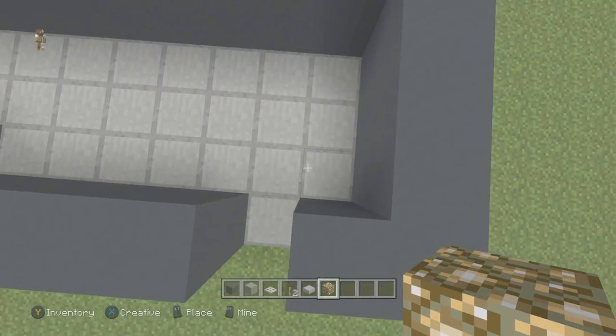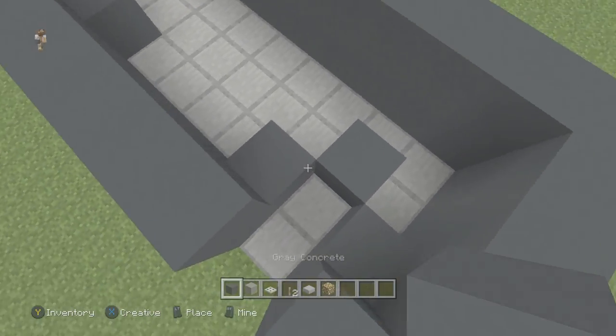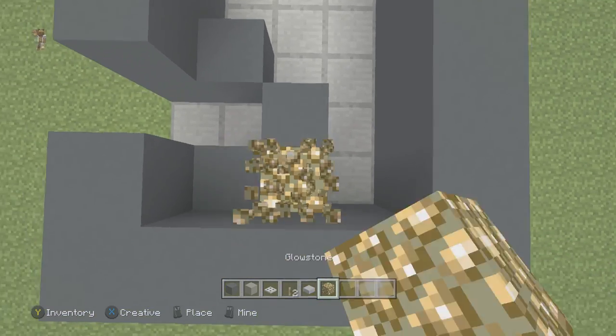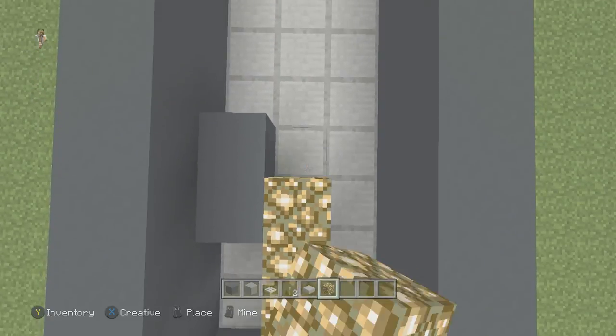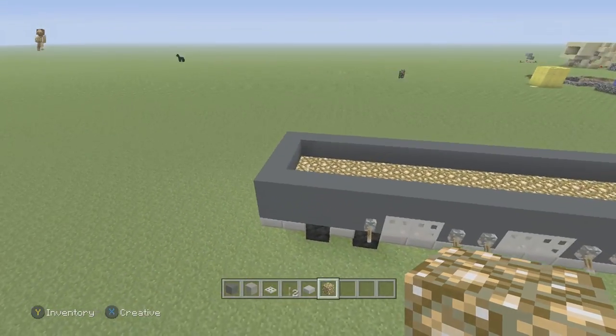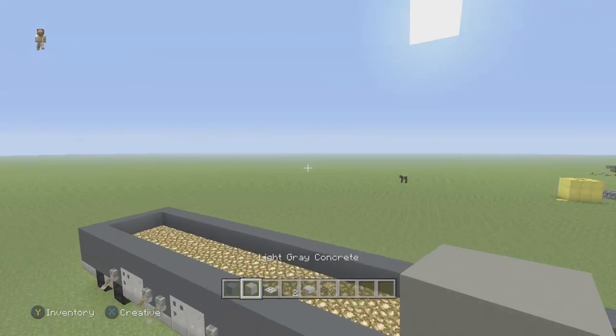Now we're going to grab some glowstone and go into the bus and basically fill up the bus with glowstone. Not on these three dark gray concrete blocks - everything else for now is going to be glowstone. We'll change it as we go through, but for now we're filling everything up with glowstone. Now we've got the floor of our bus completely done. Now we need to do the upper section.